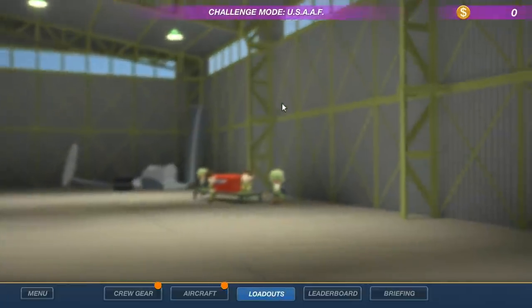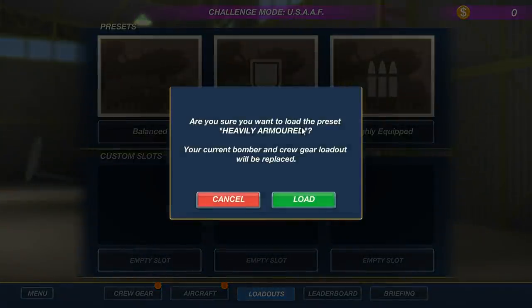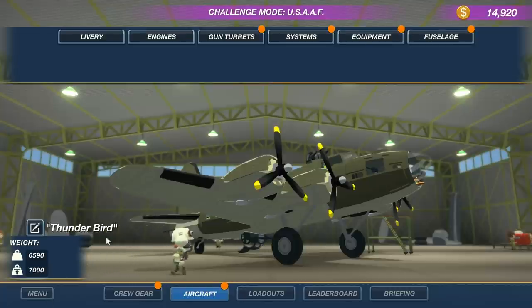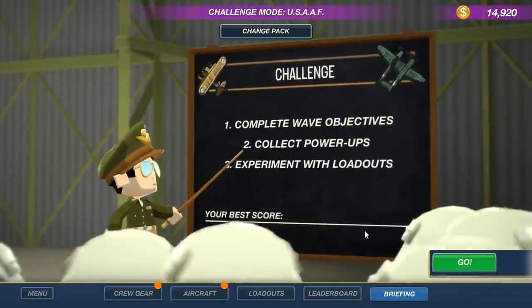So then we've got different loadouts - like a basic balanced loadout, heavily armored and highly equipped. I'm assuming I can save my own. We've got gun turrets and all this stuff we can customize. Let's go to the briefing. Okay, here we go - we're going right now.